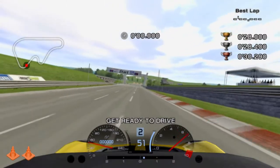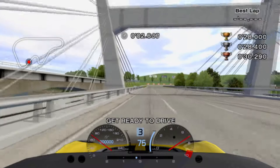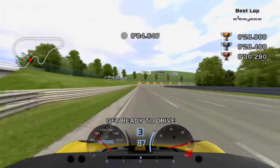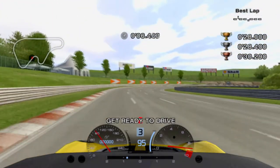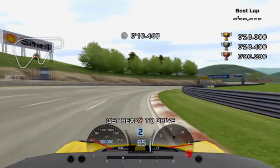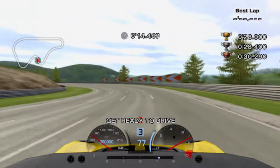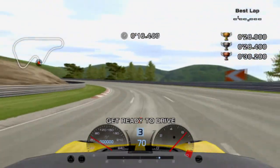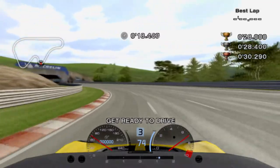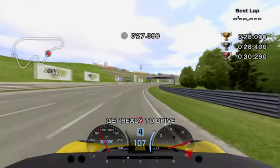Another repeat mission, but this is the last time it happens and it's quite different from the original. The Elise loves to slide, which we'll take advantage of for this test. Take the same line as A1, but brake in a straight line so you don't slide out. The car will feel like it's sliding, but it still has plenty of grip. Hug the inside as you power out and stick to the right before the next turn. Creep into the turn and power out to hit the late apex. Stay on the gas through the tunnel and cross the finish line.